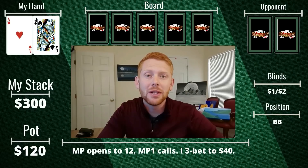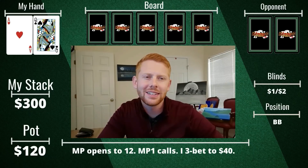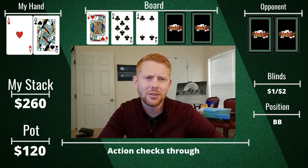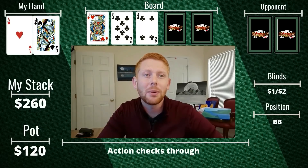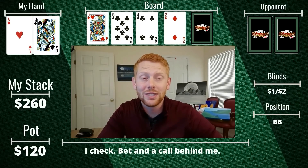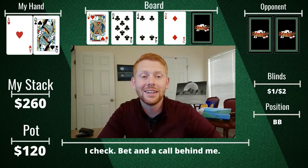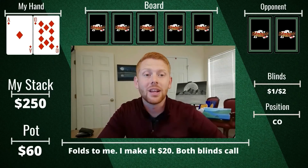First hand: I've got ace-queen offsuit from the big blind, starting with 300. We're very early in the session. Middle position opens to 12, middle position one calls, so this is a clear three-betting spot — I raise to 40. Both players call. Flop comes down jack-high with two clubs, a complete whiff for me. I don't have a single club, and a large part of their ranges will have pairs and jacks that will never fold. I check, action checks through — great, free card — but the turn is the two of diamonds, no help. I check, middle position bets 45, middle position one calls, and I fold. Not off to the worst start — no major harm in three-betting ace-queen and having it not work out.